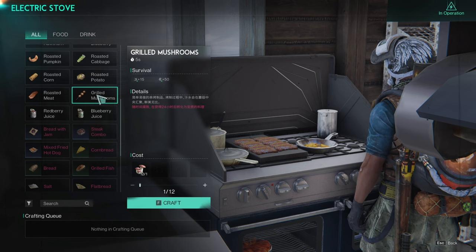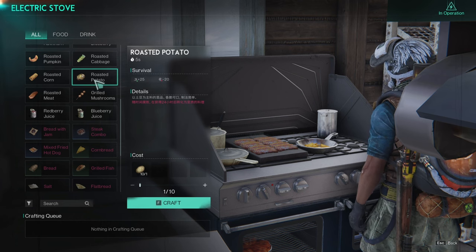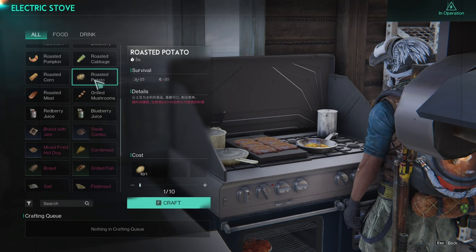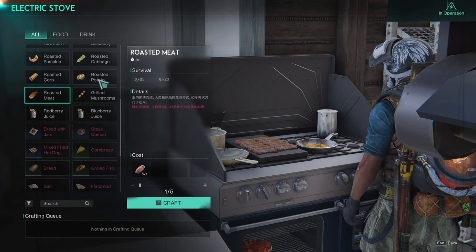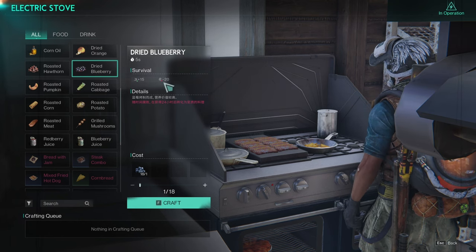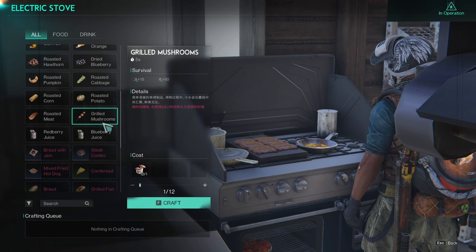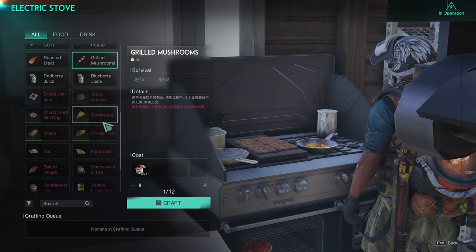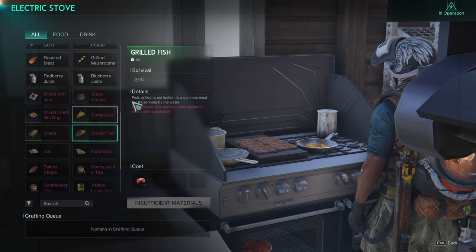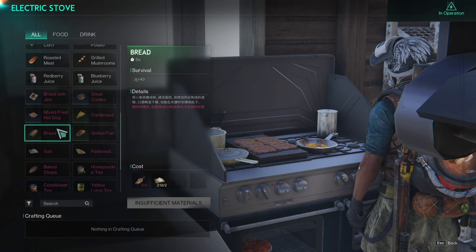There are no downsides to grilled mushrooms. If you look at the food items you have at the very beginning, they always come with a negative hit to your sanity — things like roasted potatoes or roasted meat will all hit your sanity. Definitely try to avoid those where possible, especially since you can use grilled mushrooms instead. The other two key items once you have your stove are grilled fish, which gives a huge energy boost, and bread.